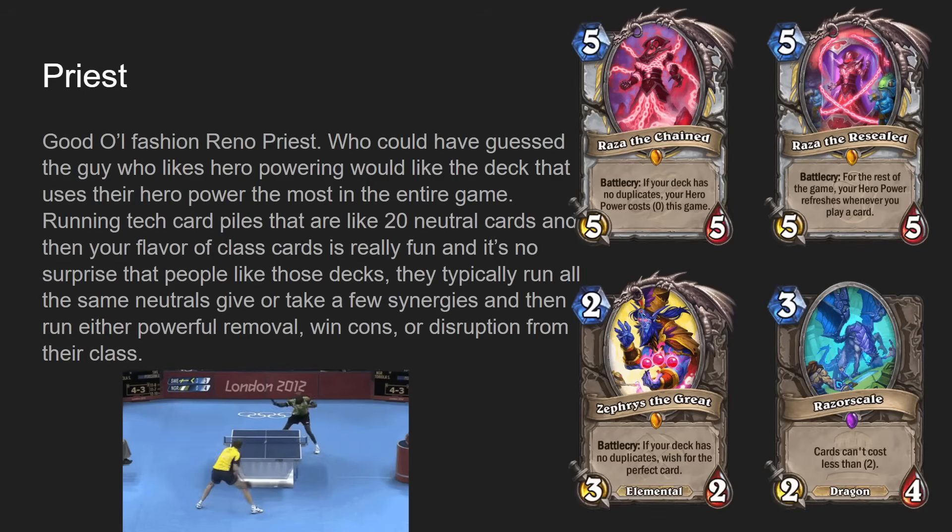It was one of those times where when the best deck in the game was Reno Priest, people kind of didn't care that much, because while it was oppressive in the late game its early and mid game were really weak — you were typically just playing like a five-mana five-five and low-value Raza plays. It didn't have the great cards it has nowadays, like Raza the Resealed — five mana five-five, battlecry: for the rest of the game your hero power refreshes whenever you play a card. It's almost like Raza synergizing really well with Raza — like they did that on purpose.